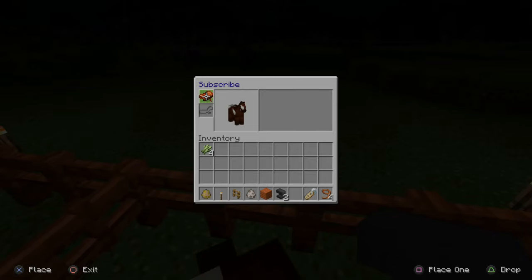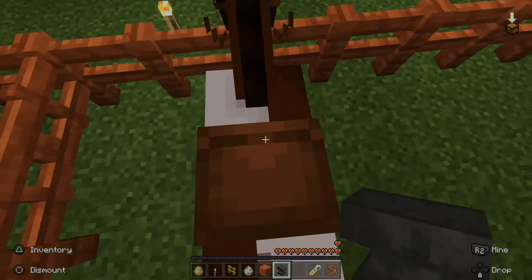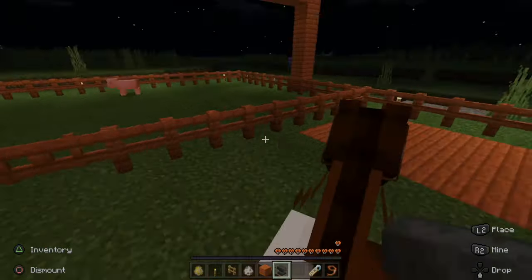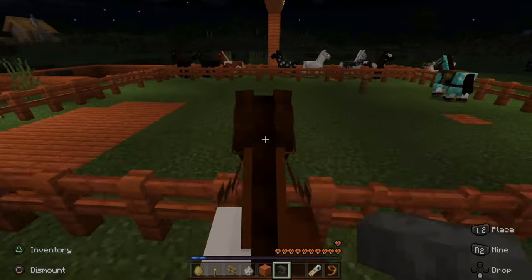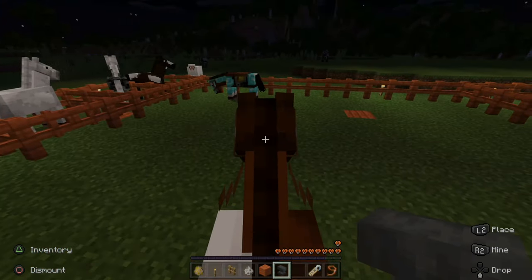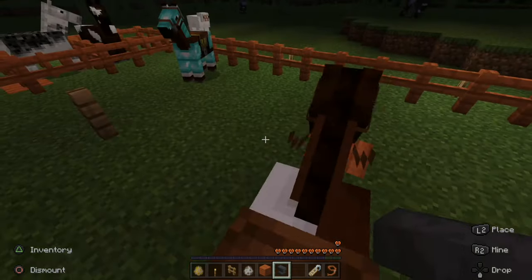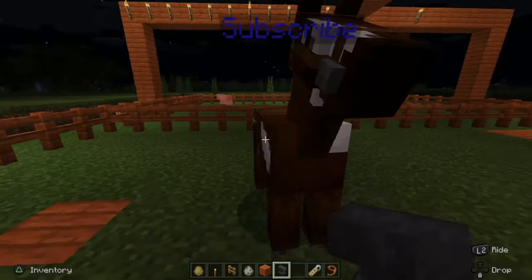So my horse's name is called Subscribe — go ahead and do that down below. So once I put the saddle on the horse, I can then move around and jump with the horse. Yeehaw! It's very easy to go ahead and put the saddle on. If you are on the computer, I believe it is the E button to go ahead and open up the inventory. So then go ahead and dismount, and there is the saddle on the horse.